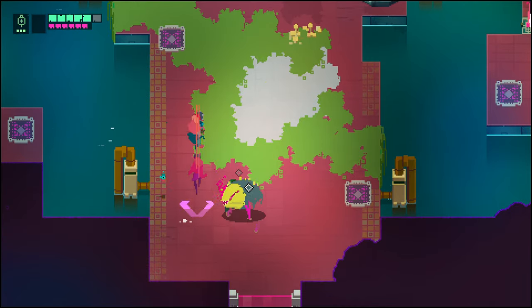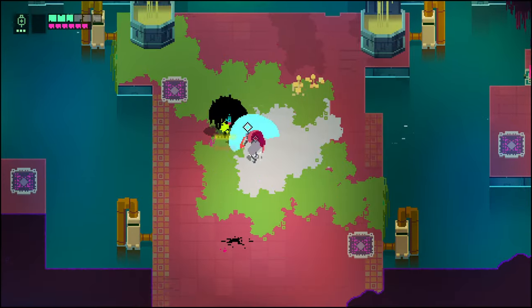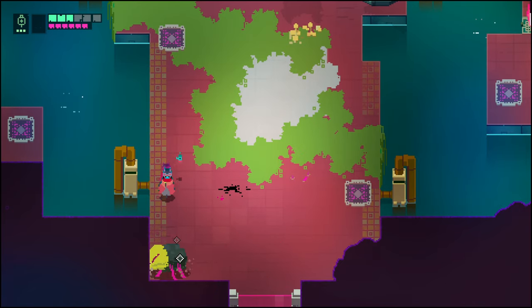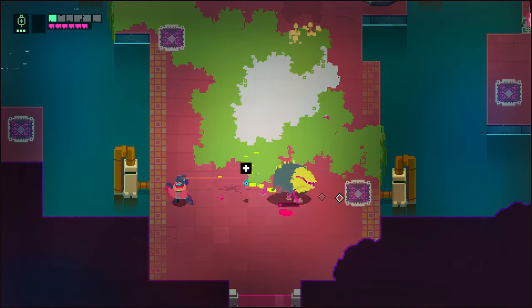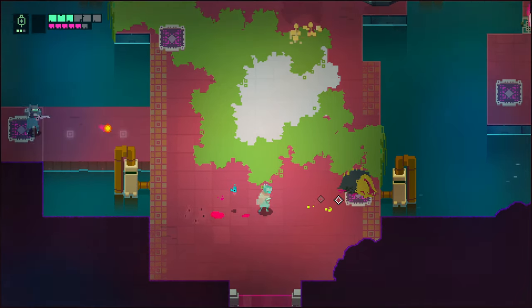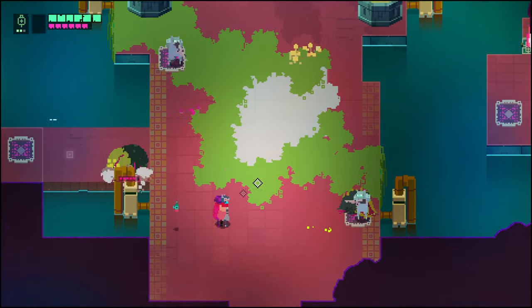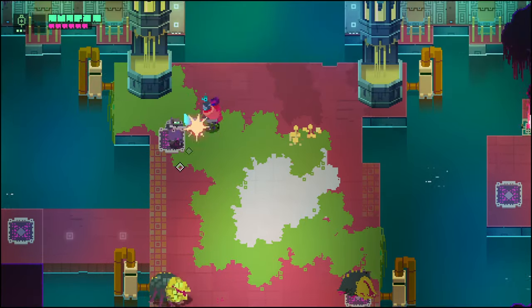We are up to three health kits — I should probably be using them more. I'm kind of holding off sparingly, but they seem to be giving them away freely. He's going to dash at me — wait for the dash, get a hit in, dash out of the way. He attacked again very fast. There's a method to this — let's not be dumb. He's going to dash again. Let's just take him out now before he gets the chance to kill me. Good thing I used the med kit just in time.